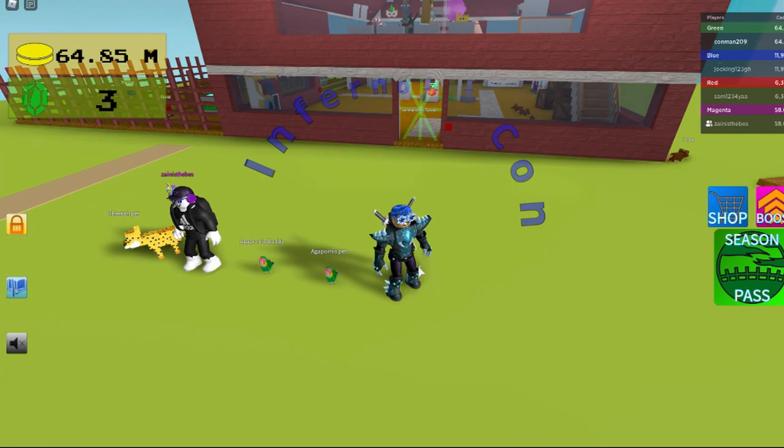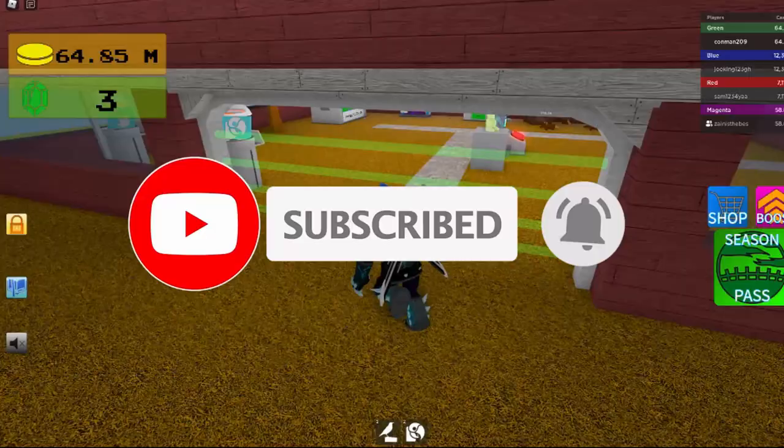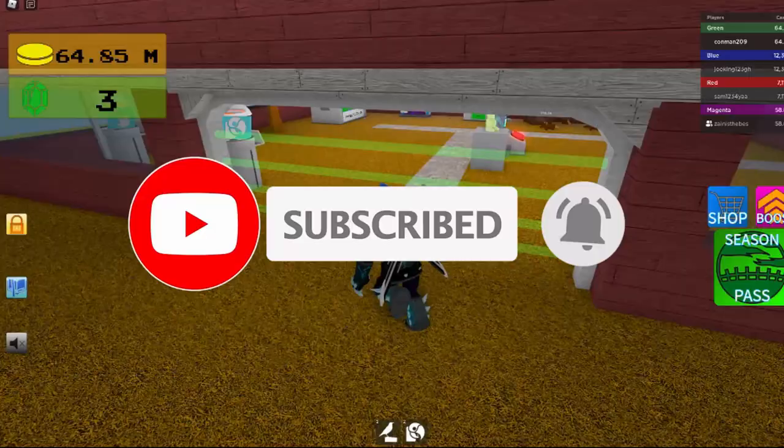Hey guys, today I'm going to be showing you how to get the agapurness. First, get your starling and parrot and bring them over to the fusion chamber — that's how you get the agapurness.